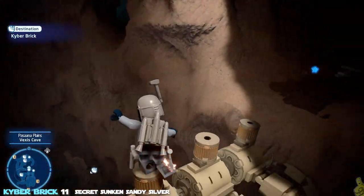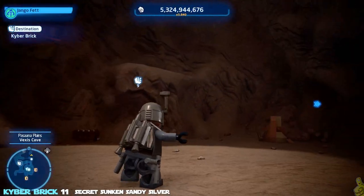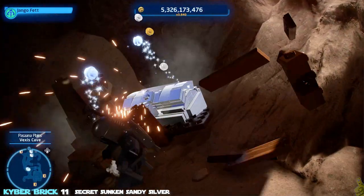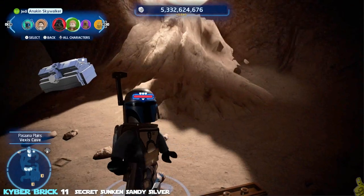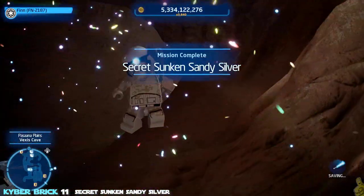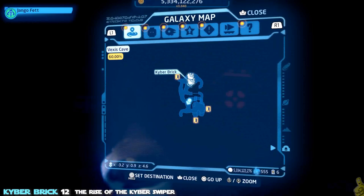Drop down from the middle part — that's easier than gliding across. Jump back onto the spine and follow the waypoint to the next one: 'Secret Sunken Sandy Silver.' We need to climb up a bit and use a thermal detonator toss to bust open the chest. For us that happened to be 'A Fan in Disguise.'